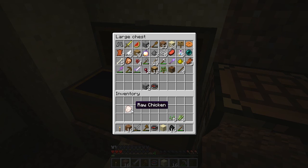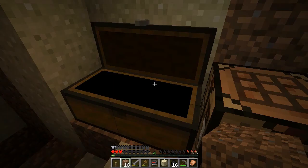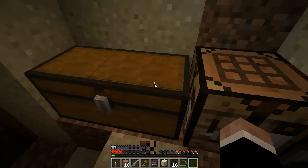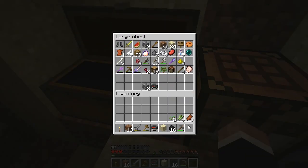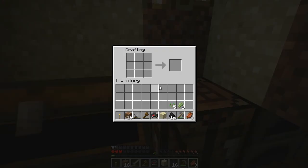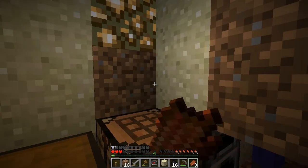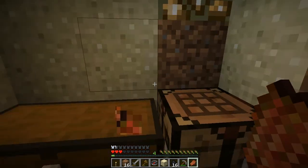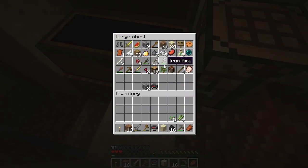I even brought this sapling with me — cool. I don't even need to plant trees right here. Okay, there's cooked chicken right there — we'll eat that. Didn't do enough, darn it. Okay, we'll food it up. I'm gonna put this away.